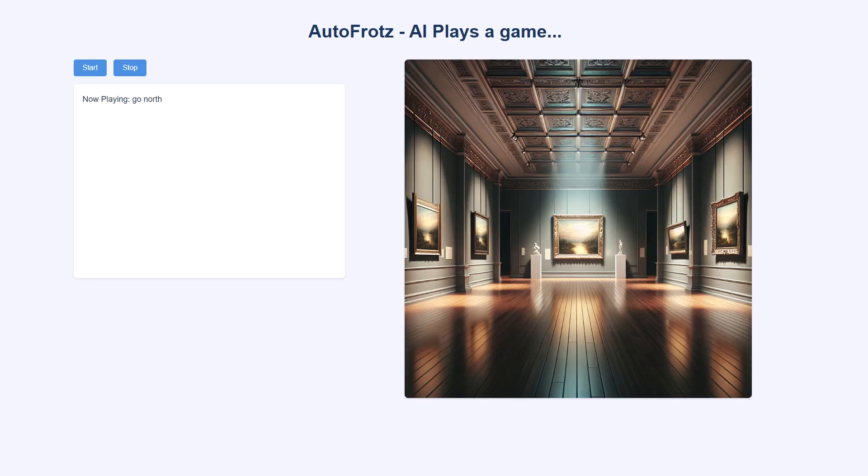Go north. Studio. This appears to have been an artist's studio. The walls and floors are splattered with paints of sixty-nine different colors. Strangely enough, nothing of value is hanging here. At the south end of the room is an open door, also covered with paint. A dark and narrow chimney leads up from a fireplace. Although you might be able to get up it, it seems unlikely you could get back down. Loosely attached to a wall is a small piece of paper.